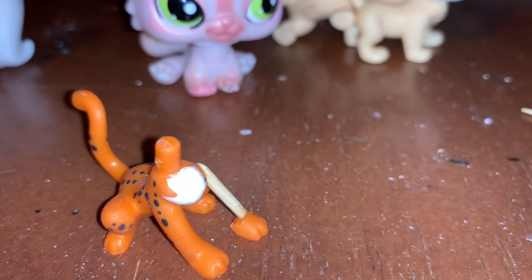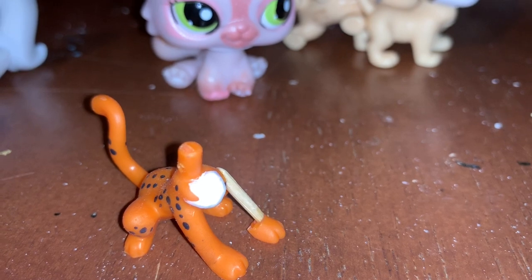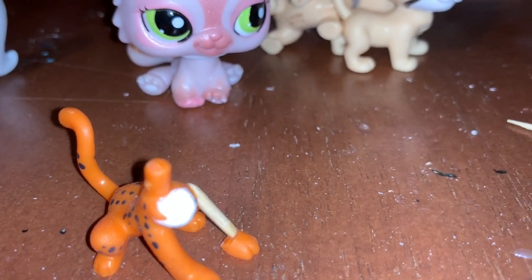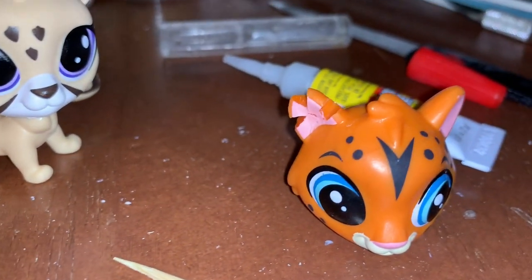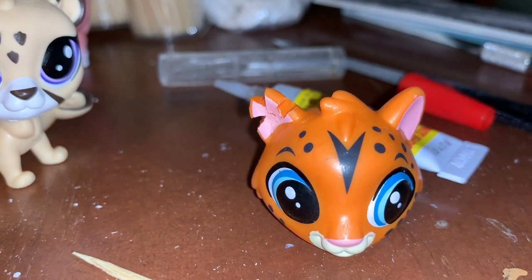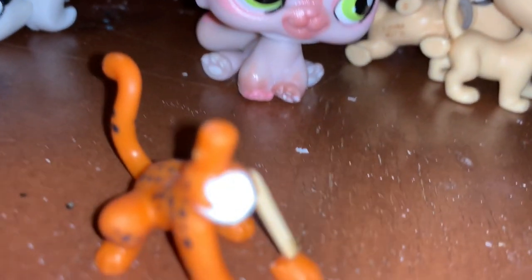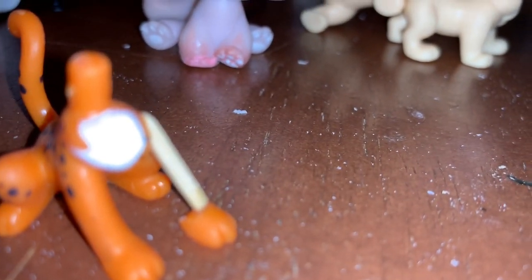I'm actually going to go ahead and add a couple of tabby stripes on him, just because I thought he looked really cool as a tabby — so we'll see how that works. There's the head. On the Warriors wiki it says he has one ear that is shredded, so there's his shredded ear.